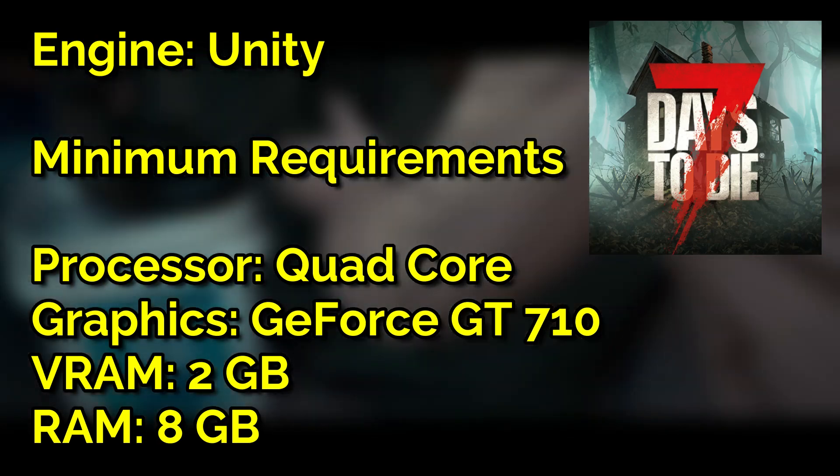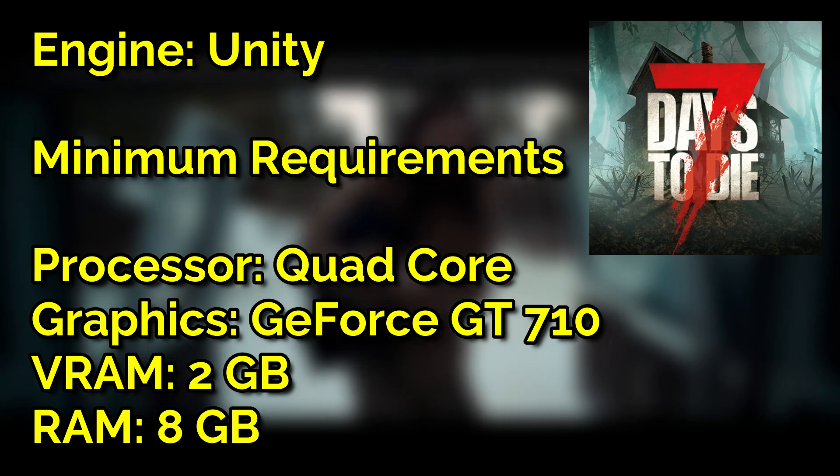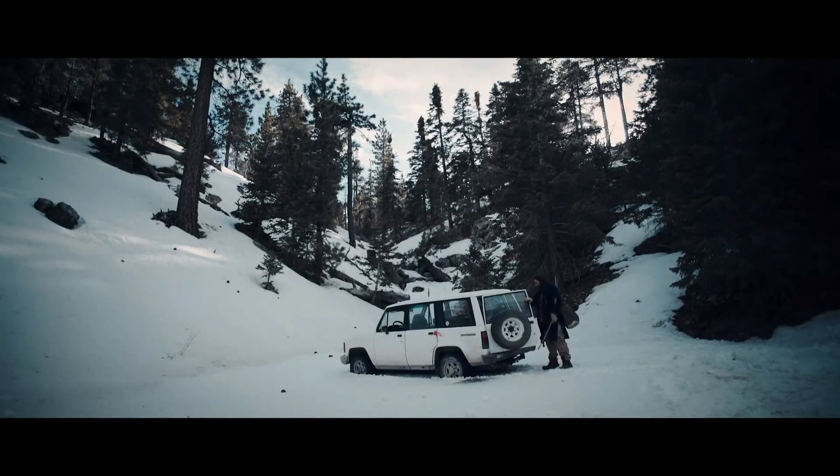7 Days to Die is a 2013 game running on the Unity engine, and these are the minimum system requirements of the game. So let's see how much performance we will get after destroying the graphics completely. Let's go.